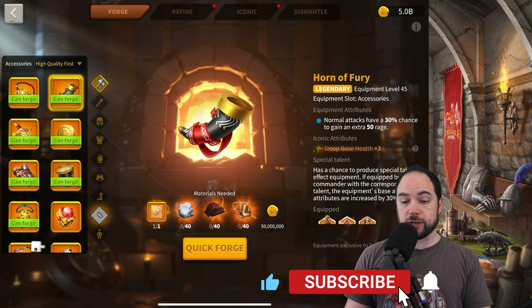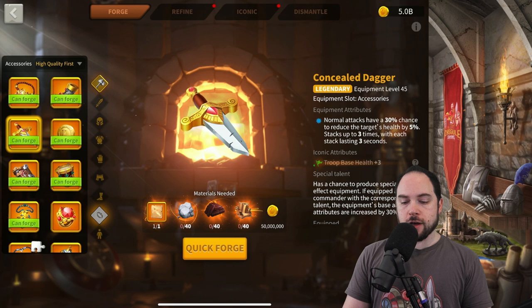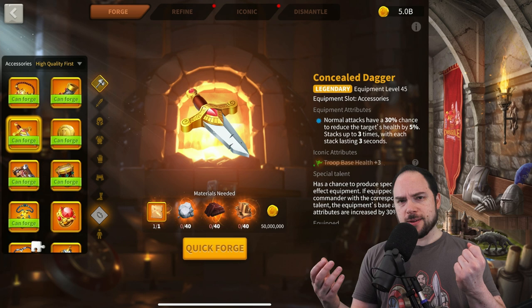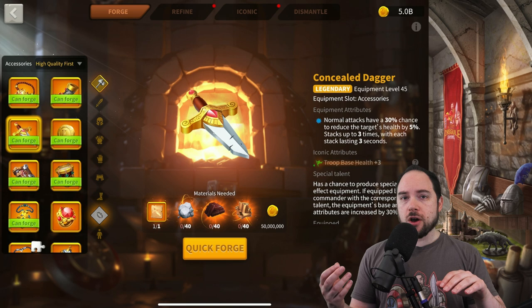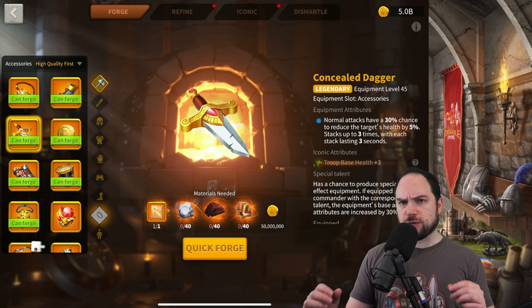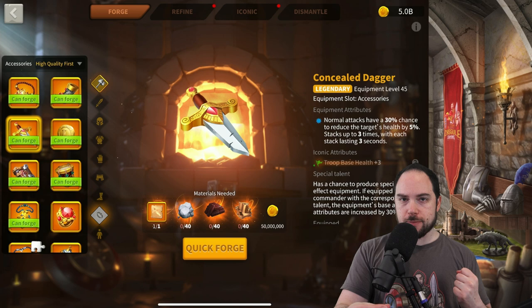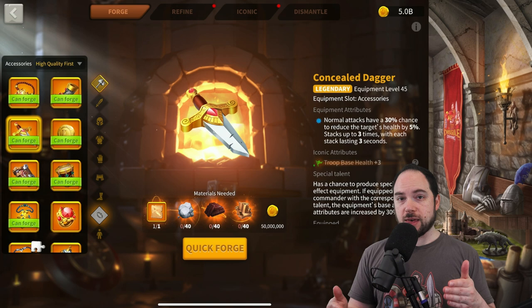Next is the Concealed Dagger. This stacks a health debuff onto an enemy — 30% chance to reduce the target's health by 5%. One nuance: if one person has a talented dagger and another does not, the talented dagger will knock off the stacks of the untalented one. The dagger is really strong and is one of the first open field accessories you should make, because it scales up in value based on how many people hit the same target — everybody hitting that enemy benefits.